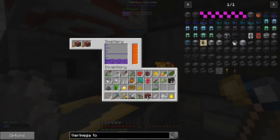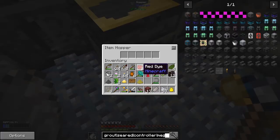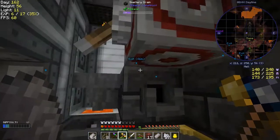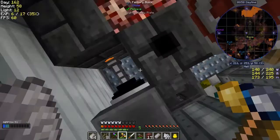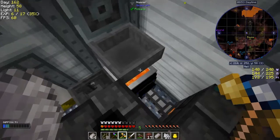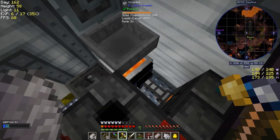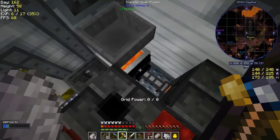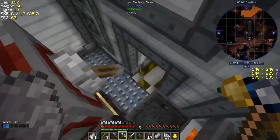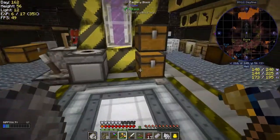I've got four ingots of manyullyn - not quite sure why I've got so much - and lava is filling up nicely, four buckets. Underneath here I put another hopper so anything that gets processed here comes through, and I moved the redstone clock. On this side I set up another hopper filled with cobblestone, and that's feeding into the crucible. Underneath the crucible is a lava pool, and I've got a fluid transfer node pushing it into the tank - basically automating things so I don't have to worry.